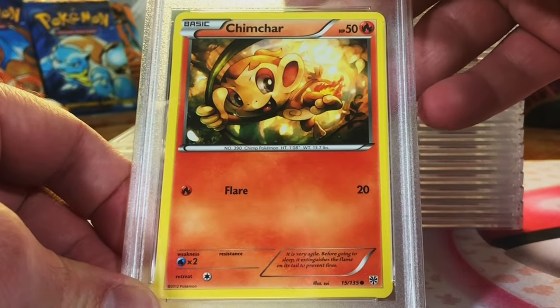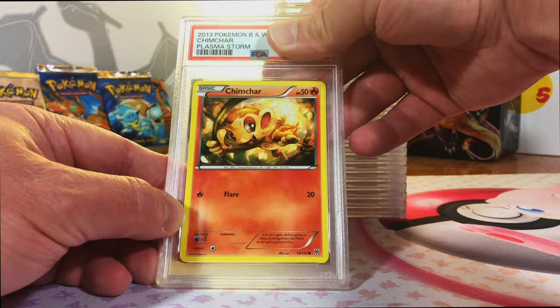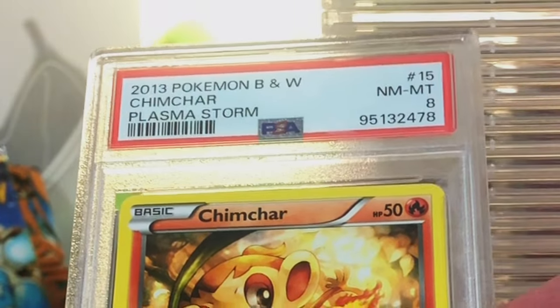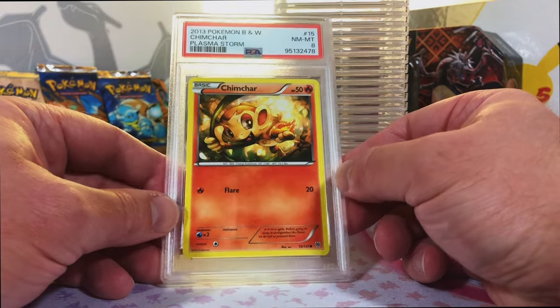Chimchar Common from Black and White Plasma Storm. This has got to be a 10. Near Mint 8 - well, you win some, you lose some. It's a decent artwork though, I like it. Snubble Common from Fates Collide. I just thought it was a great artwork, so I went ahead and graded this guy. I'm thinking a 9. Near Mint 8 - I'll take it. I just liked the artwork, and it's a Gen 2.